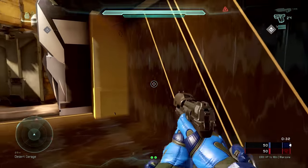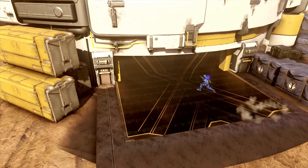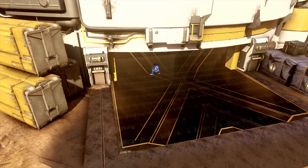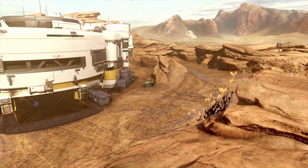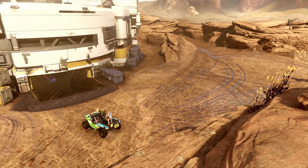Next I'm going to cover two separate exploits on Attack on Sanctum. The first is on the red side garage vehicle bay. If you stand on a specific spot in the red garage vehicle bay, you can contest the garage from outside without the other team even knowing you're outside. This one can obviously be countered, but it's extremely unbalanced because the blue side does not have the same option.